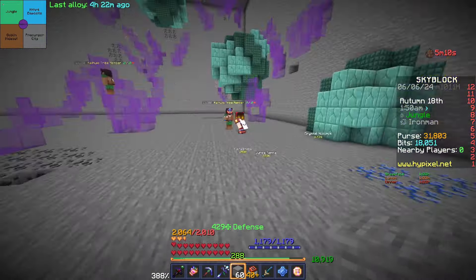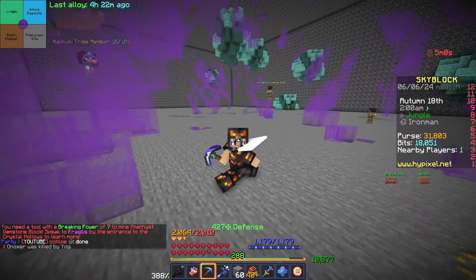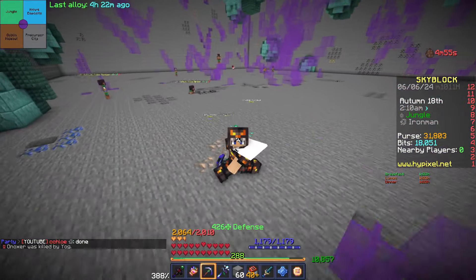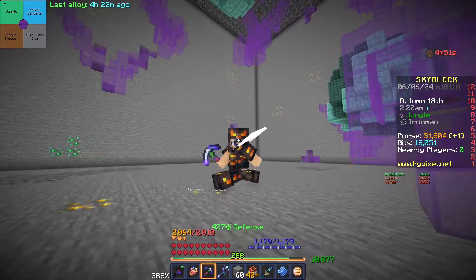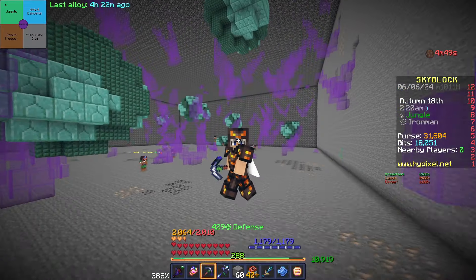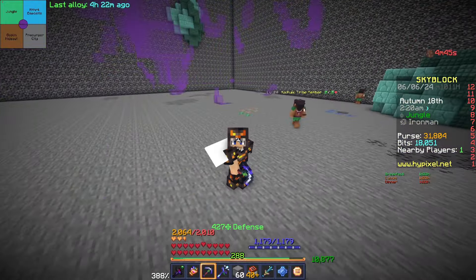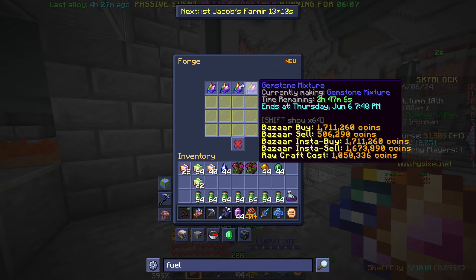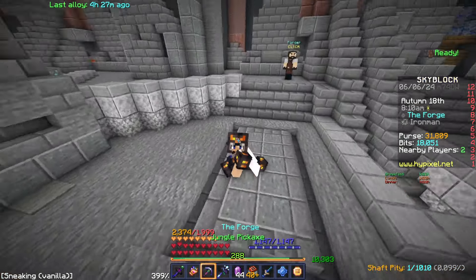I can go ahead and forge the rest of all the gemstones I need. Once done, I'll have all the gemstones for the Divan and all the chambers as well. Whenever I can make a Marina I can fish for the membranes. There we go — another five mixtures in the forge.